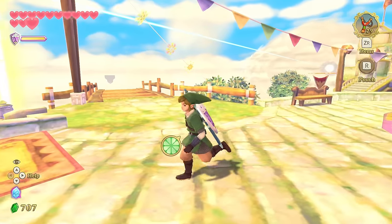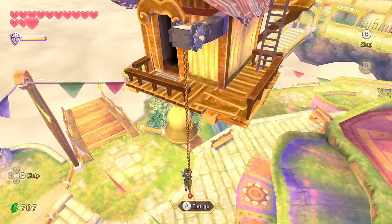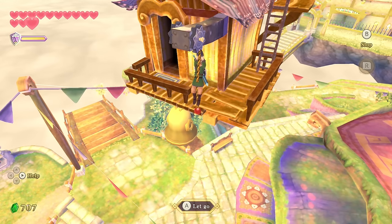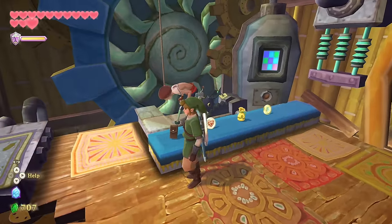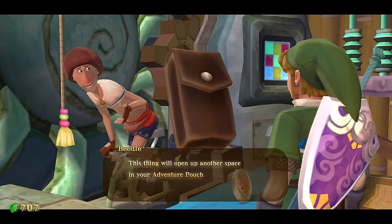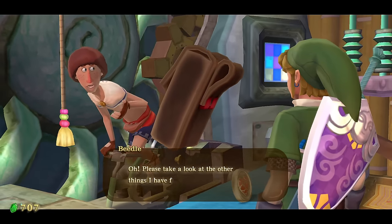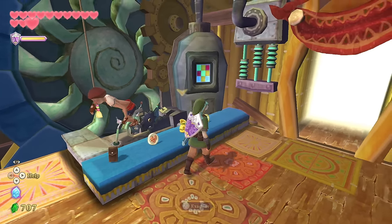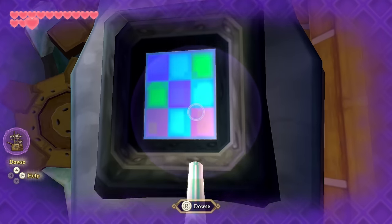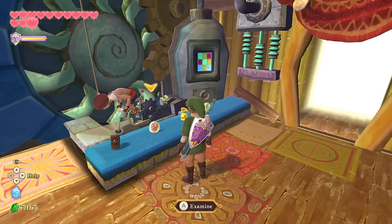You can go to Beetle all around the sea in Wind Waker, or Windfall, or Dragon Roost — there are a lot more options. In Skyward Sword, Beetle only circles the bazaar in Skyloft. I wonder if Nintendo considered having him fly around more but limitations stopped them, or maybe for convenience sake. It would've been cooler to have to search for the dude. Maybe Beetle got his hands on timeshift stones — wouldn't put it past him.